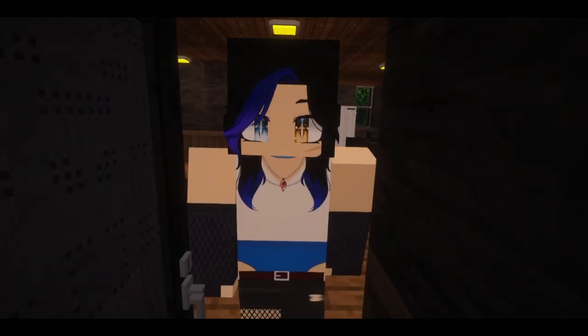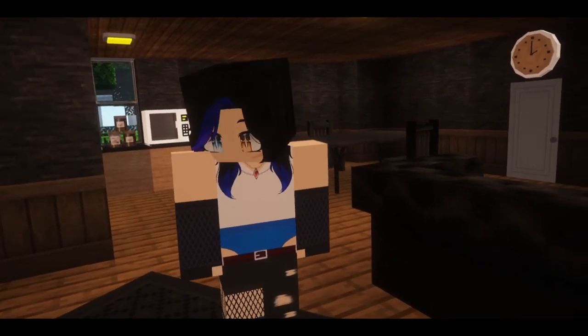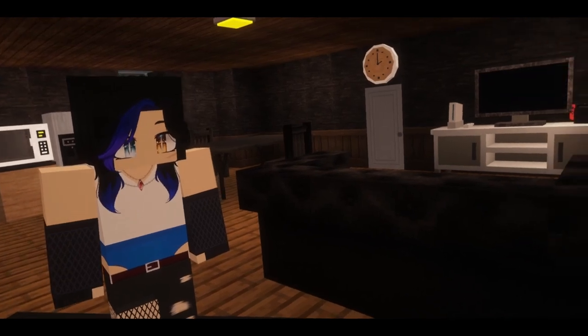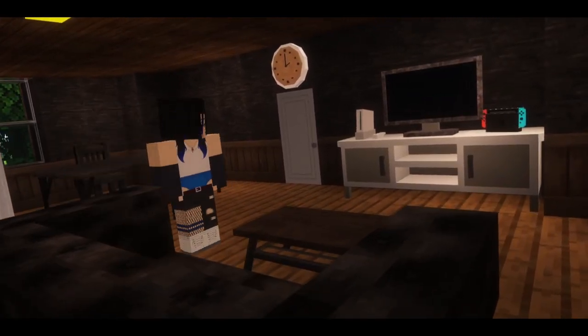Hi, welcome, come in! My name is Ally Warrior and this is a tour of my character's house. Let's get started. Right here is the living room, where there's the TV, the PlayStation, and also the Switch — nice, comfortable entertainment.